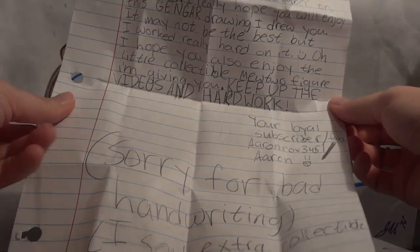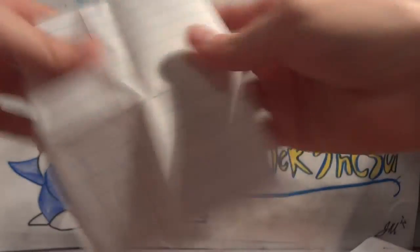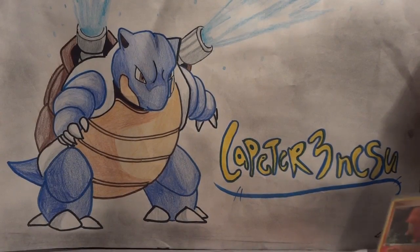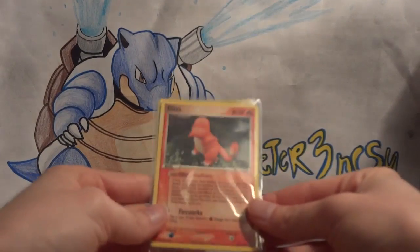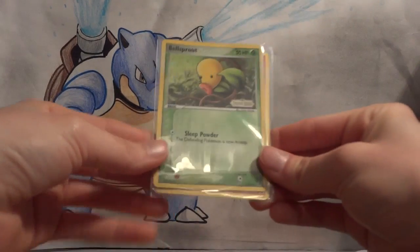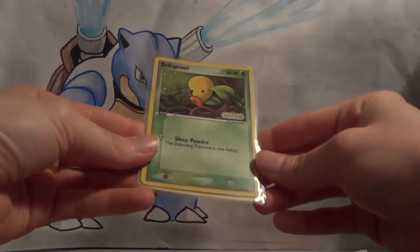Sorry for bad handwriting and I sent extra collectible figures. So I can still call this an FCBM because he sent a Charmander, a Ditto from Delta Species, as well as a Reverse Legend Maker Bellsprout.